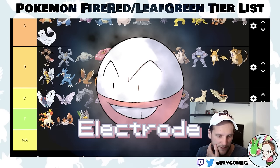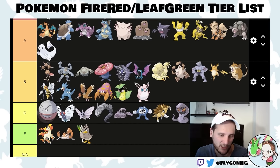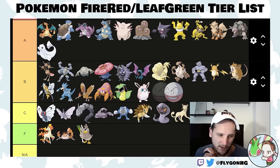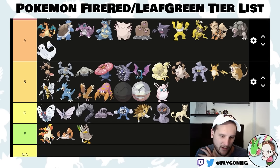Electrode is not super great in this game — it's okay. You probably don't need to use Explosion. In Emerald it was actually a good play into Tate and Liza, but there's nothing quite like that in this game, so Electrode has a little less utility. Maybe it's good into Lance if you want to blow up a Dragonite. It's better than the C-tier Pokemon but not by much.